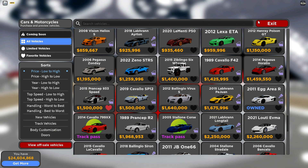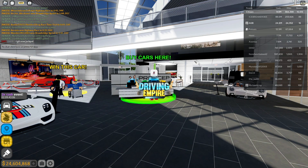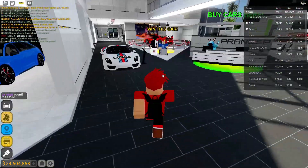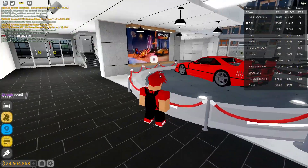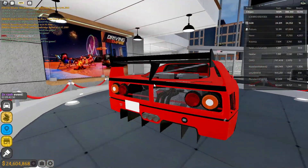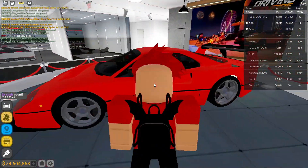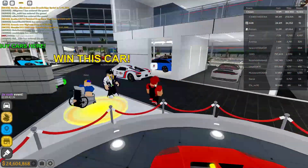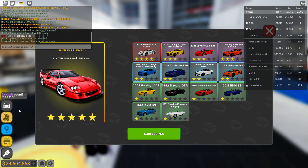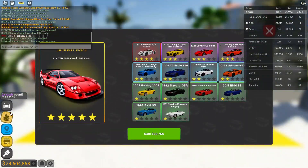If I ever get it — which I highly doubt — I'll make a video on it. But here it is: the 918 Martini on a spin table. It looks absolutely beautiful. You can literally win this car. Jackpot prize — that's kind of crazy. Apparently someone already got the jackpot, but I honestly feel like that's cap.